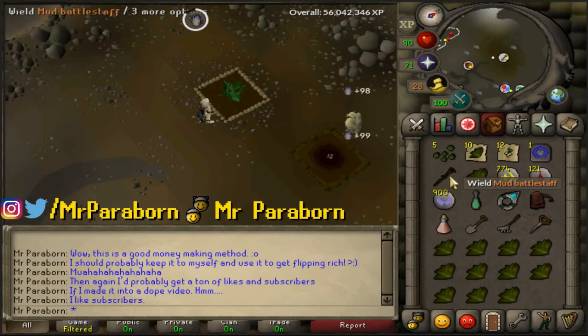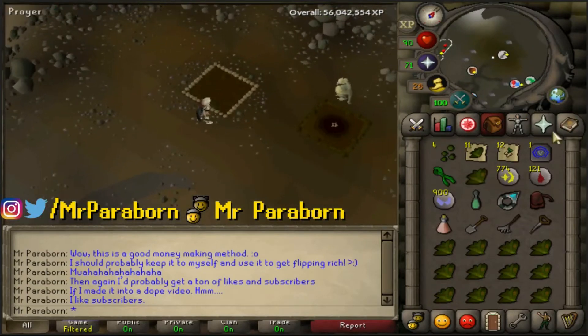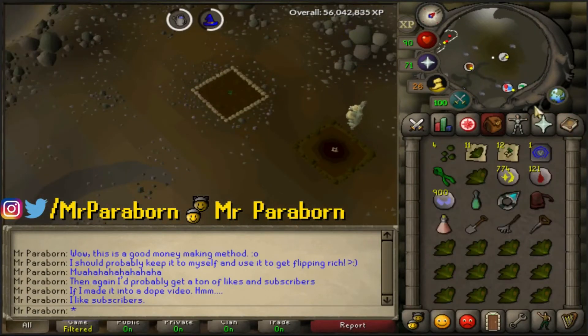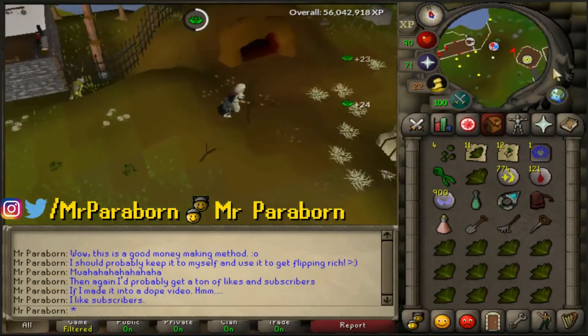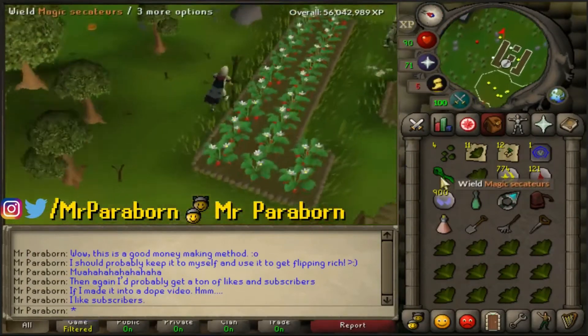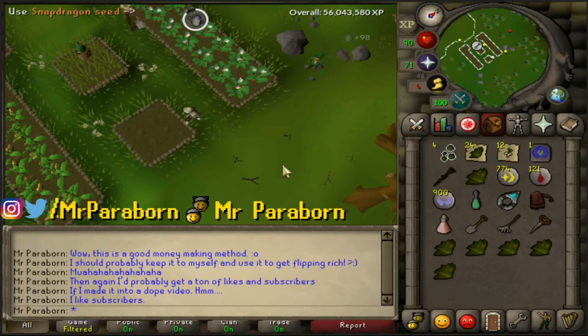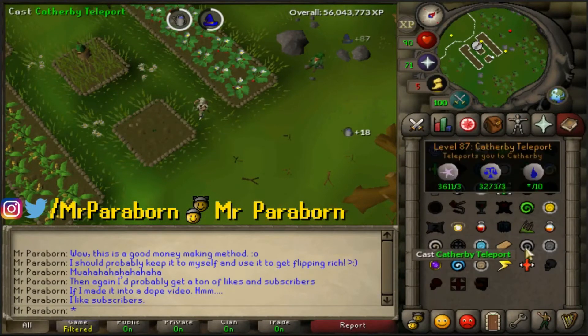So to calculate this, I decided on a sample size of 100 seeds. Now obviously that's not the biggest sample size, but I do think it will end up being pretty accurate. Those 100 seeds yielded 892 herbs, which averages out to 8.92 herbs per seed, which is 1.72 more herbs per seed than Super Compost — which is actually quite a lot.